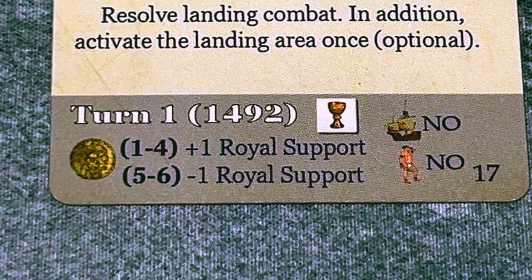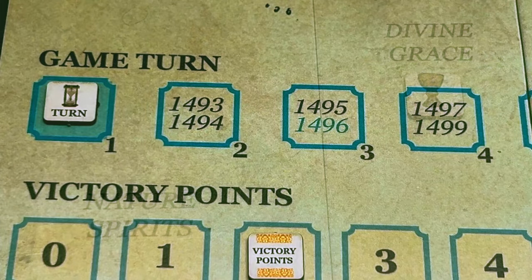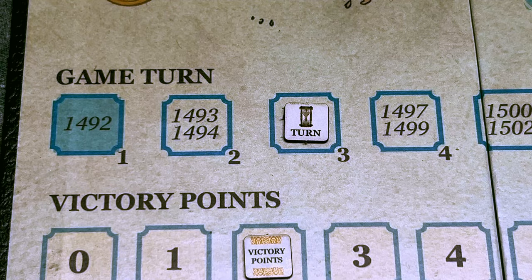We check the fate card to see who has the divine grace or nature spirits marker — it is the Spanish. So we place the marker with the cup facing up in the divine grace space. We finish special game turn one by moving the game turn marker to turn two. Now we will go through the sequence of play of a regular turn, following the example of turn three found in the scenario book.